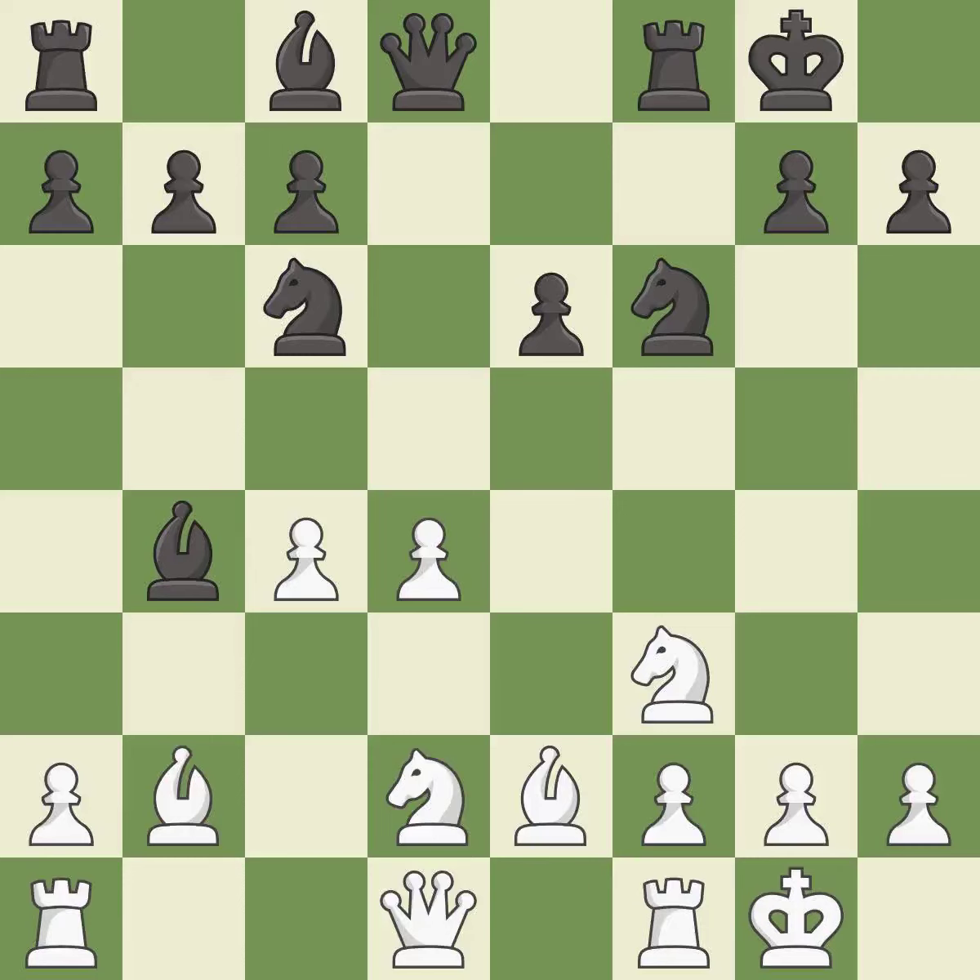Castling develops a rook while also moving the king to safety. Castling to the same side of the board as the opponent tends to lead to less sharp positions as compared with opposite side castling — it is best. That's not a mistake, but it's not the best move either — it is good. The opposing bishop is kicked by a pawn and must now move or be captured — it is best.